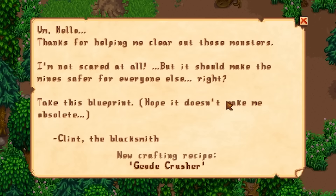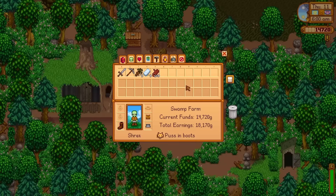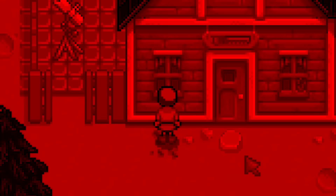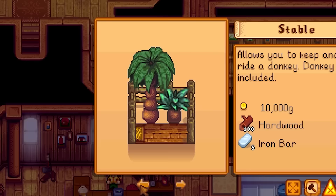All right, I'm done, I'm out, I'm leaving this. 6,000 gold — all right! 'Thanks for helping me clear out those monsters, take this blueprint — hope it doesn't make me obsolete.' Oh it does, Clint. Now that I have a geode crusher I have no reason to visit you, and honestly I wasn't doing it anyway. It's just a letter with 500 gold — I should answer my mail more.